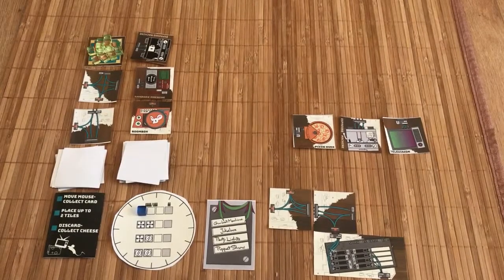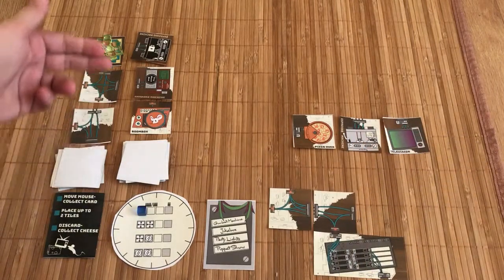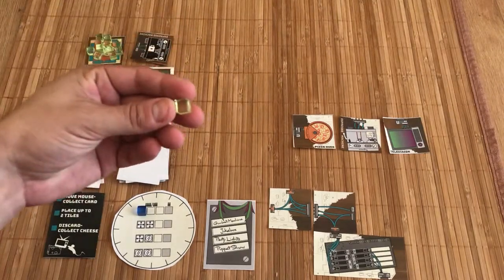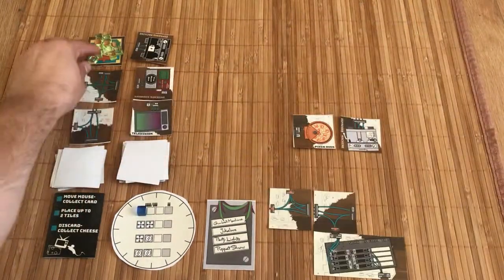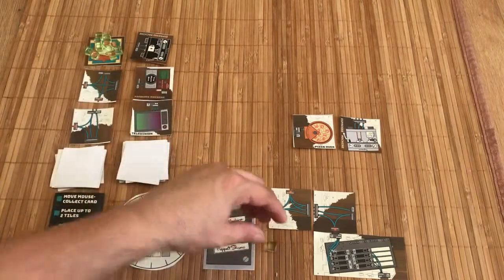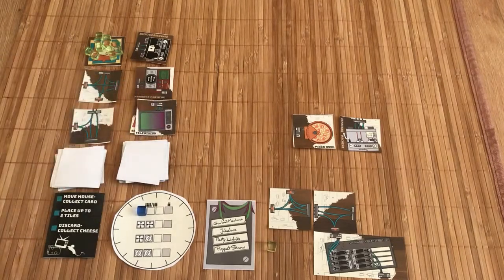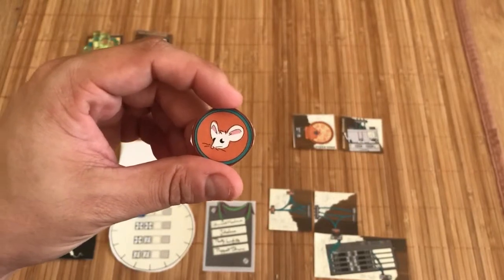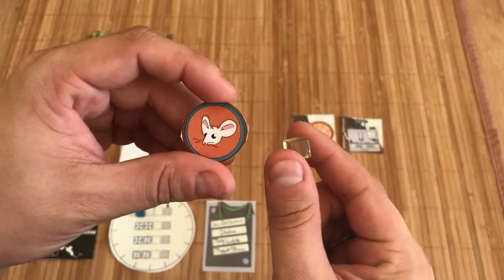Finally, I can discard and collect cheese. Basically, I take a card from my hand, discard it face up onto one of these piles here, and take one cheese. So I might take my television and cover up the boombox, then take one cheese. This is also a good strategic move if I know one of my opponents really wants that boombox. Think of the mouse as something used to retrieve stuff for you, while cheese is used to defend yourself from other players' mice.